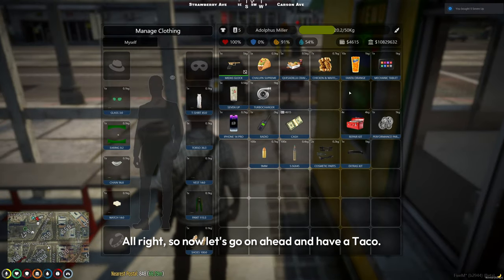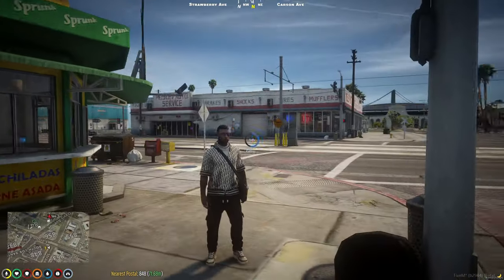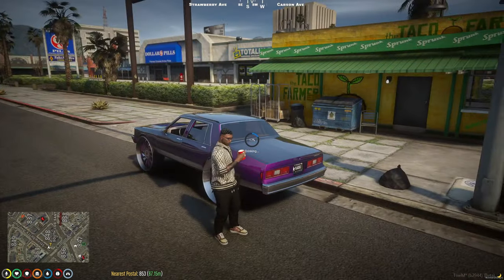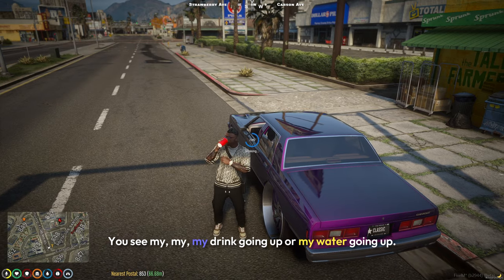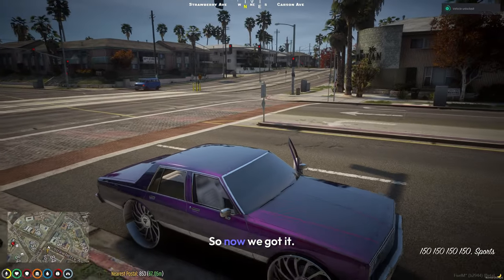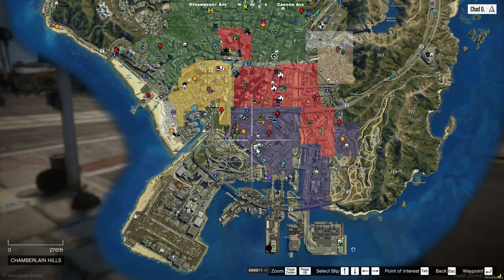Let's go ahead and have a taco — the eating animation isn't in yet but we'll get there. Gotta figure out how to put on the emote where you're eating, that's the good part. It just made me drink something — I don't know what I'm drinking, but as you can see in the bottom left corner, my water meter is going up. I'm a little stressed out right now because last night we were riding around with all seatbelts. We got it to work to the point where you can reduce your stress.